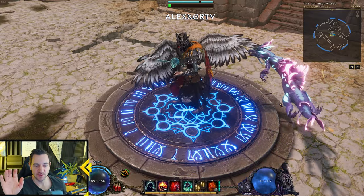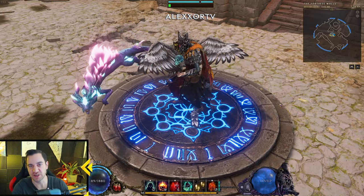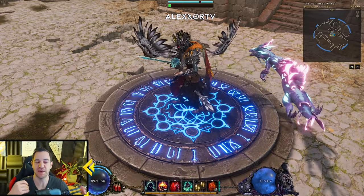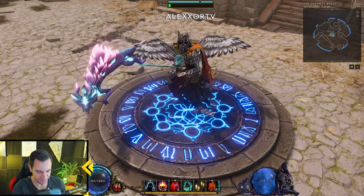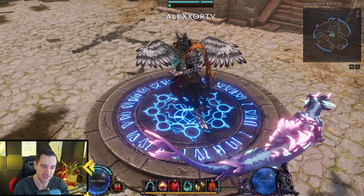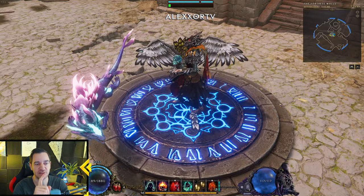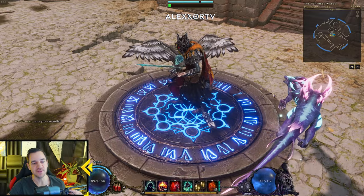Good morning, it's Alaxor again, and today I want to cover how to get through the campaign the fastest. Because if you create a new character, an alternative character in Last Epoch, you want to get up to speed fast, you want to get to the monoliths and the endgame fast. I figured out the way to get through it the fastest by skipping three full acts, but still getting all the bonuses and the plus one to the attributes, and then be up to level with the endgame.